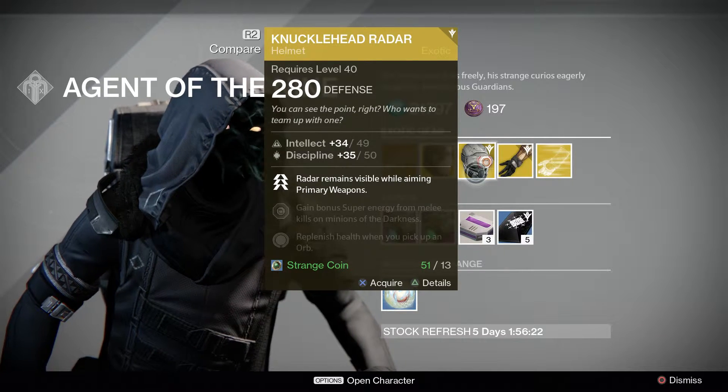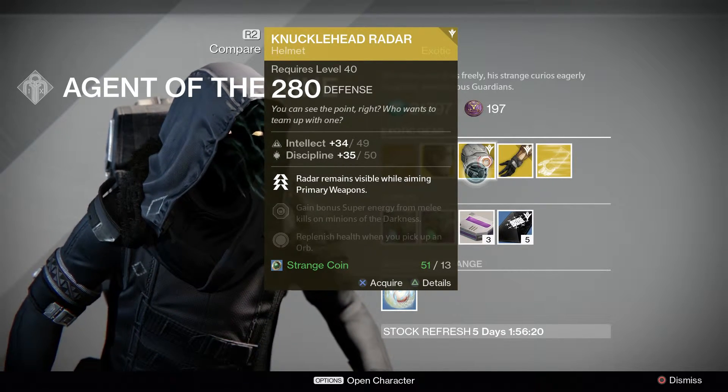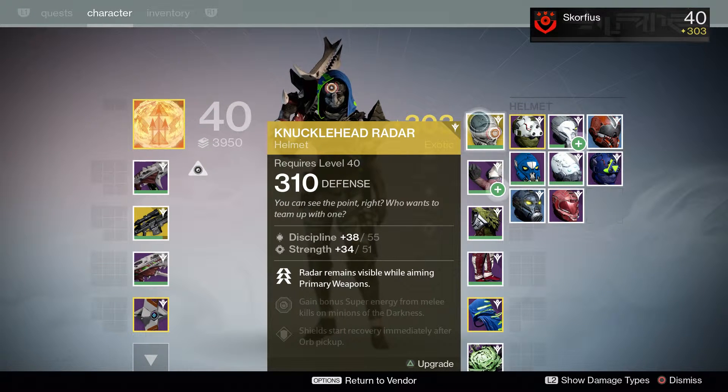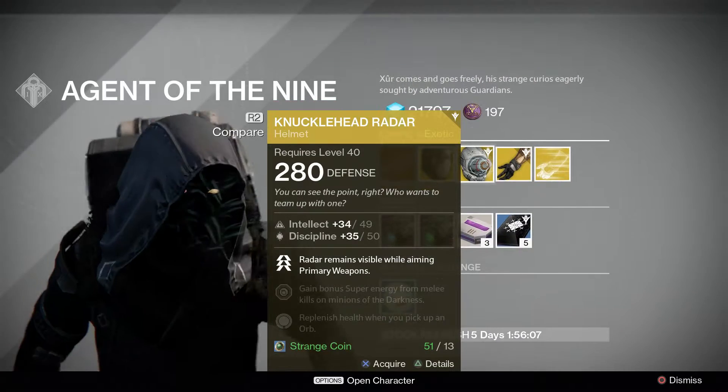The Knucklehead Radar — I would definitely recommend this for PvP. It's currently at 310 light, and honestly I didn't realize how great this helmet was until I got it out of an exotic engram at 310. It forced me to wear it, and I've been wearing it for the longest time. It's insanely good.